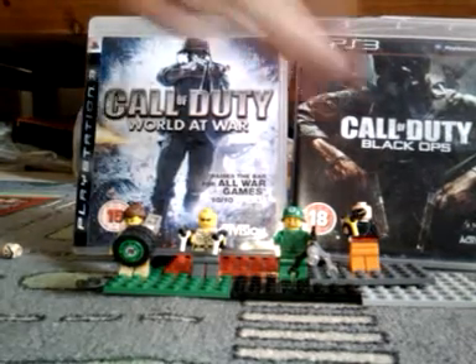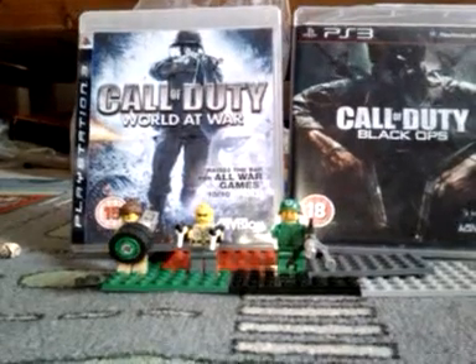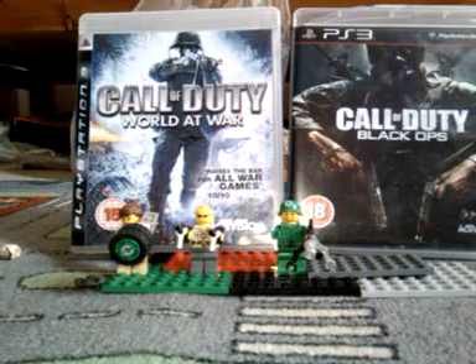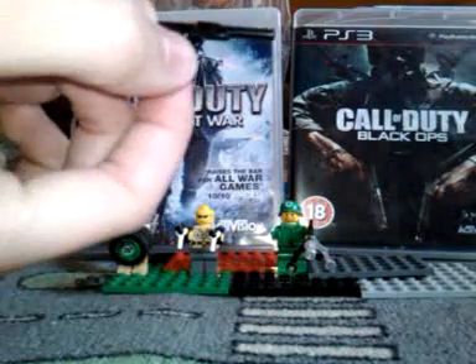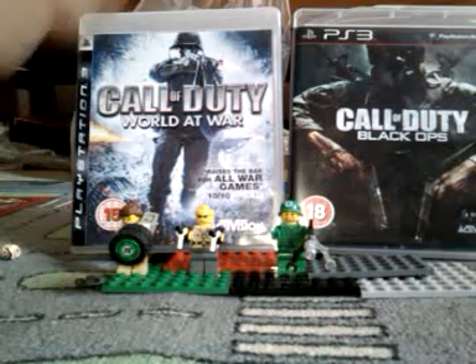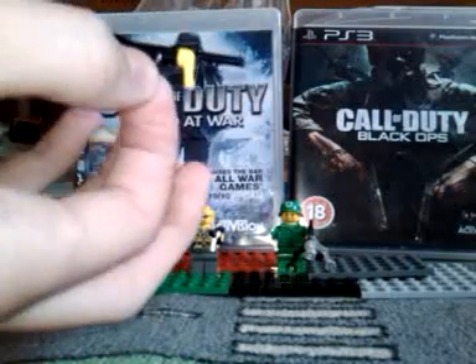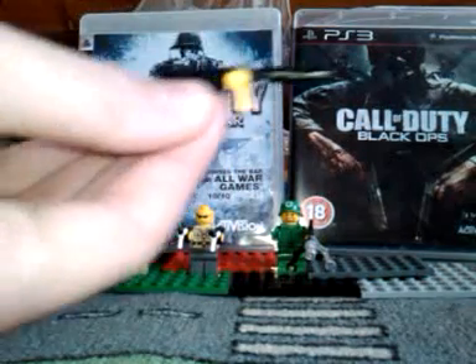Let's start with the guy with the Commando — it's the easiest. Just get one of these Star Wars blasters like that, and then cut off the scope, just leaving a little bit there on the inside. Then just get a yellow hand like that and stick it onto there for a magazine. Connect it and just stick it on there. There we go — Commando.